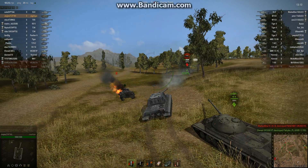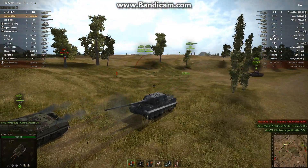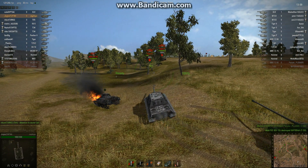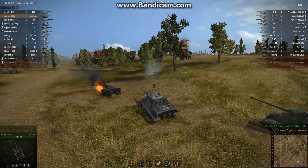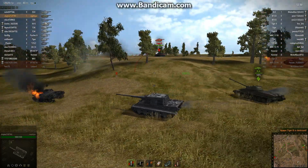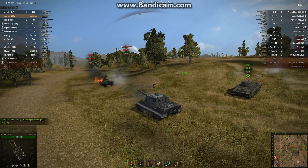And look at the damage it does. That was a direct hit — two direct hits right on the front of the gun mantlet, no damage whatsoever. And again, look at this gun. Another direct hit bounced off the armour. Somebody gets around you, which is what this AMX-3075 should be trying to do instead of trying to trade shots from the front.